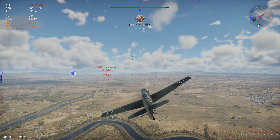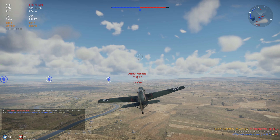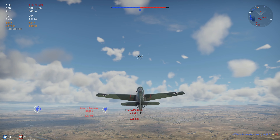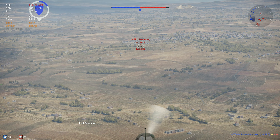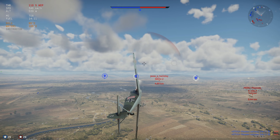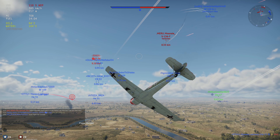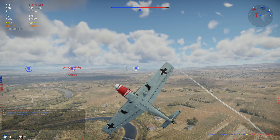I try to stay away from taking kills especially at this BR. But when you have somebody who's still actively maneuvering, it's difficult to just let him go because he could just as easily turn on you and kill you. So we have this V156 — he hit me but did no real damage. Gonna turn down, see if we can get another assist. Those flaps work out very very well.